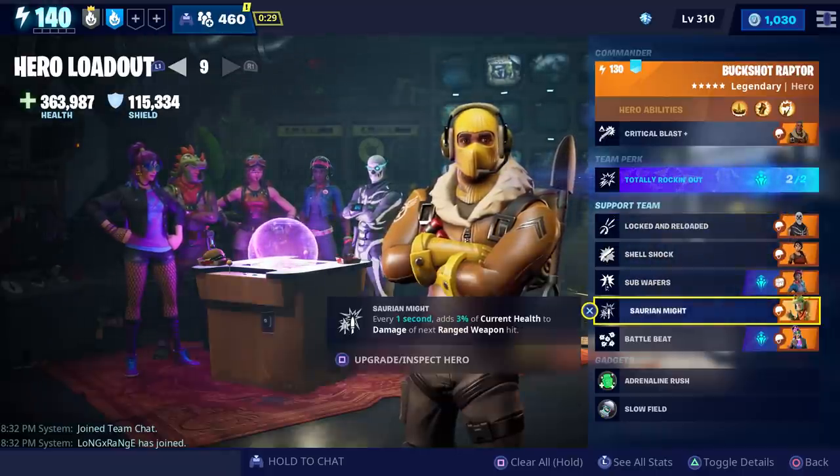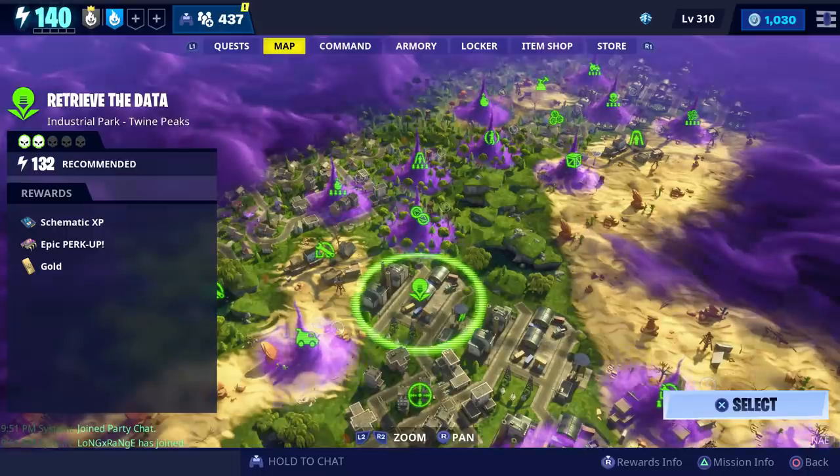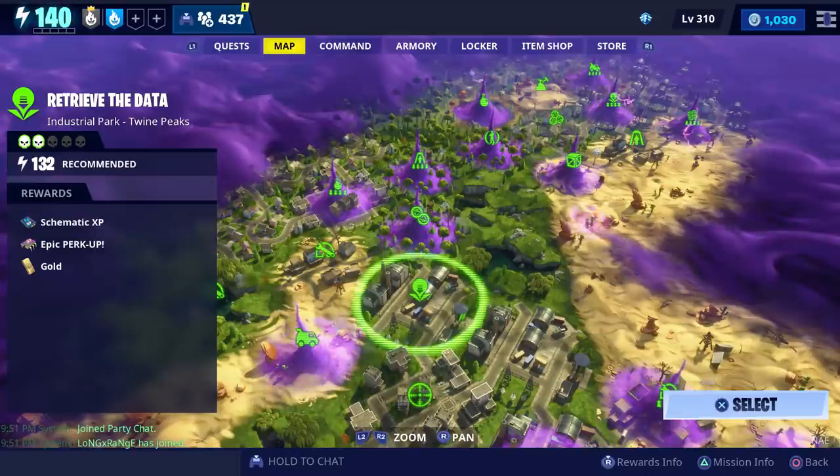For our support team we have Skull Trooper Jonesy, Shrapnel Headhunter, Main Stage Quinn, Rex Jonesy, and Breakbeat Wildcat. The mission we're going to do is this power level 132 Retrieve the Data.